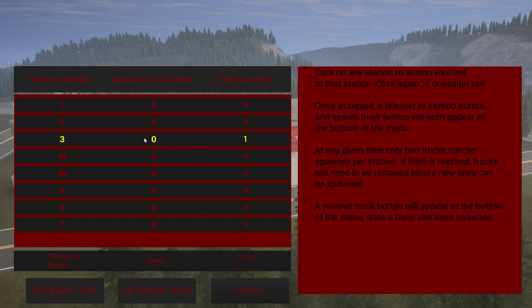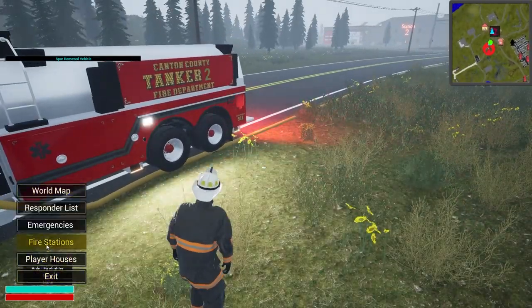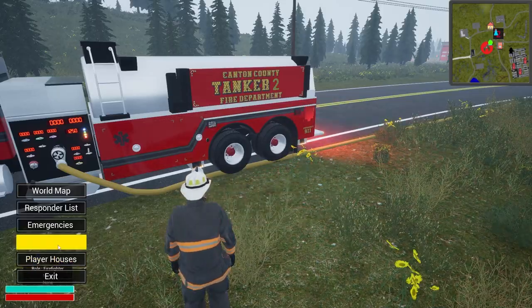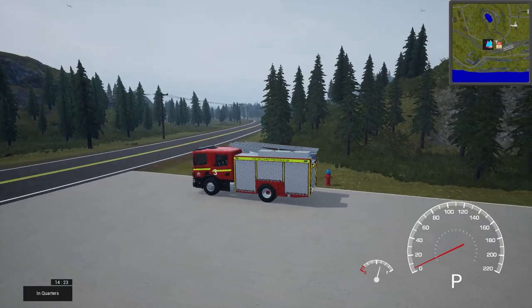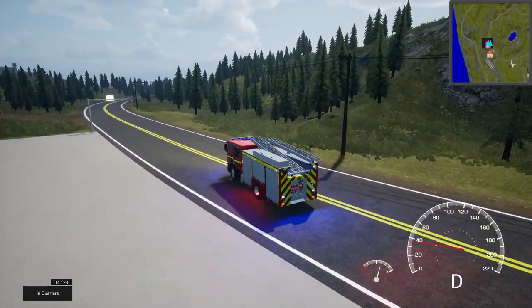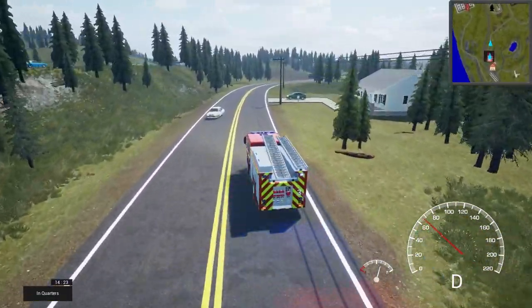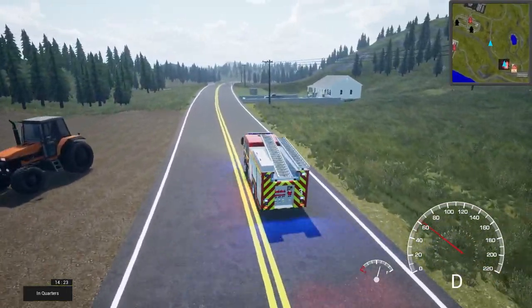We'll get rid of the quint — we know what it's about — and he should have all the pumping features. Let's go to spawn truck, Engine Four — teleport over to it. Engine three is displaying on there; the dev mentioned that's something he needs to fix, so disregard that. All blue lights — I like that. Let's hit the siren and head to the scene. There's been people asking about European style equipment in game, so hopefully they'll enjoy this.